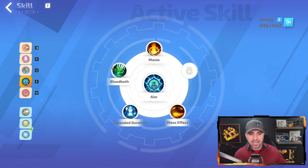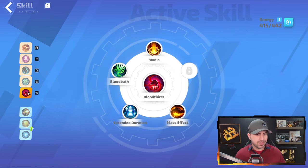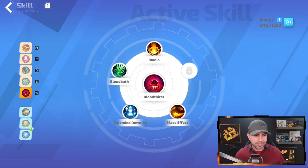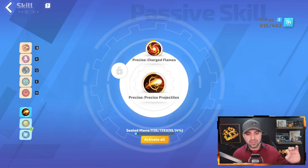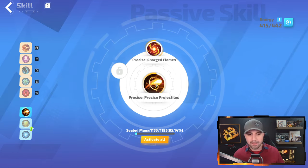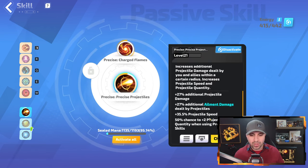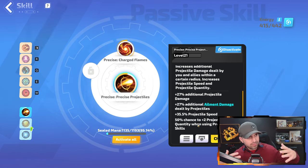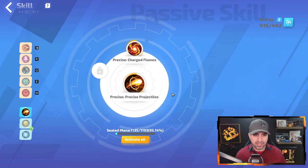For Aim you want Mania, Bloodbath, Extended Duration, and Mass Effect — Mass Effect gives you two charges. For Bloodthirst, exact same setup — Mass Effect gives you two charges. Down in the passives, you want Precise Projectiles. This is unequivocally the most important passive because it gives you two extra projectiles every other shot, and projectiles are huge with this build. It also provides projectile speed and projectile damage.